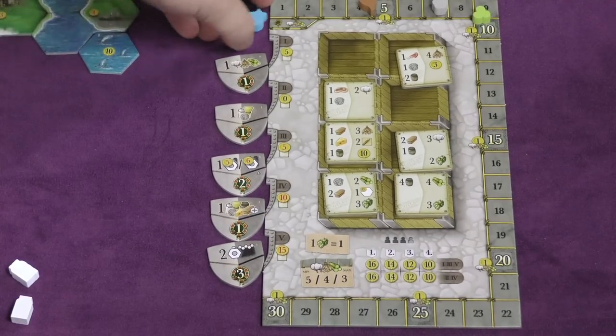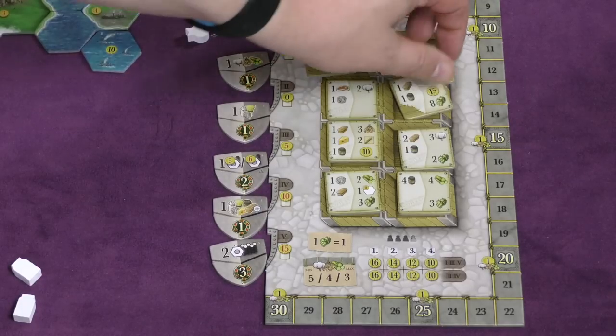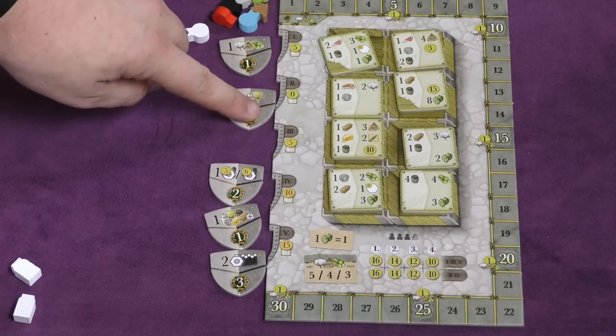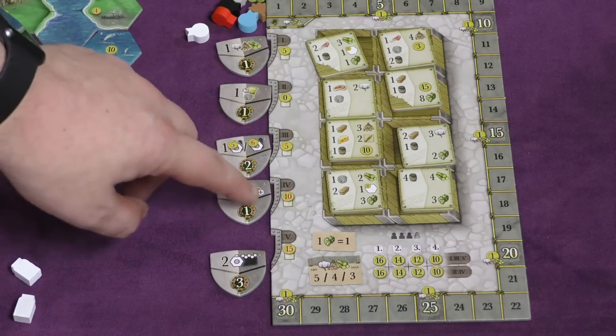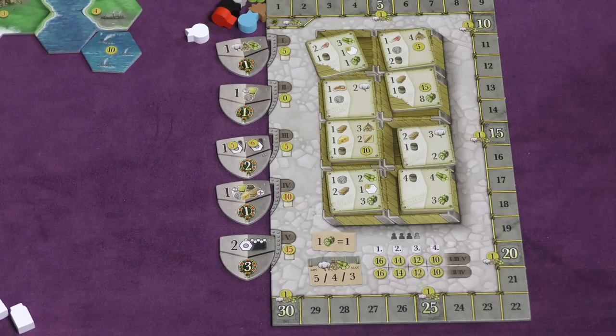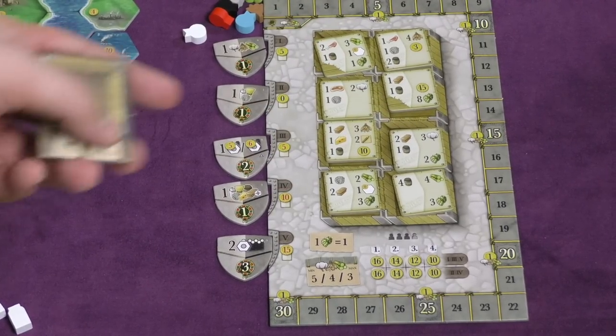Here's the scoring area, and this area is important — it's going to change from game to game. You're going to have some orders in it. There are five rounds of the game, and there's going to be different ways to score points after each round. For example, if you have one of all the different resources, you get extra points for that. Fulfilling these orders is one of the biggest ways to score.